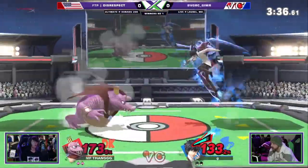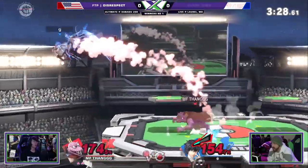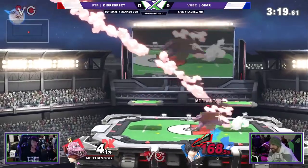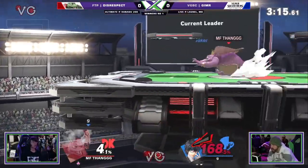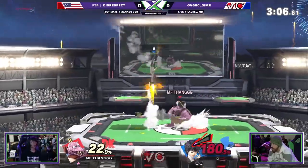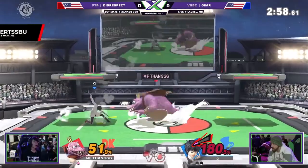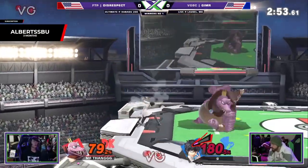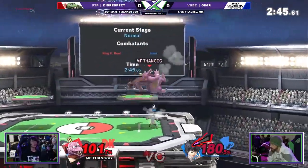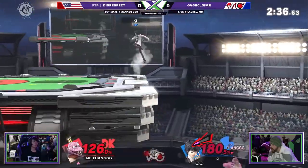The last tip for King K. Rool against Joker is to abuse your gut armor — except when Joker has Arsene, since he'll break it easier with increased damage and knockback. Use moves like Nair with a short hop to gut armor through a lot of Joker's moves like dash attack. Also use dash attack yourself, especially near the ledge as a mix-up — it works pretty well against Joker. Some of his moves deal so little damage that your gut armor will barely crack.